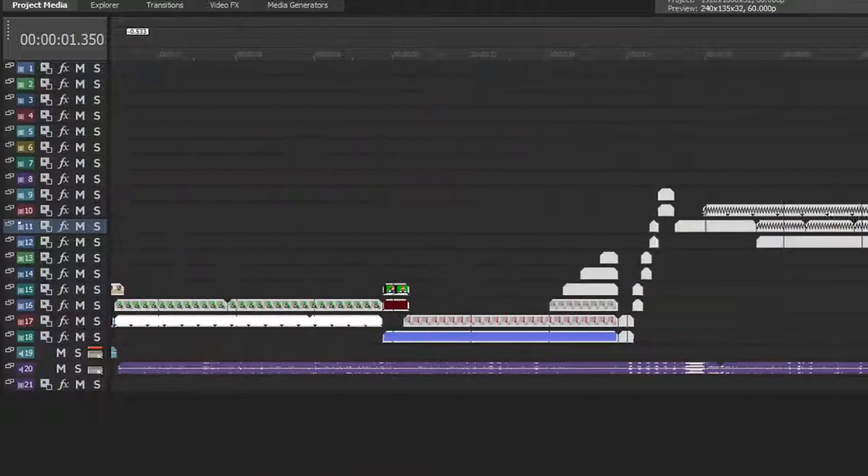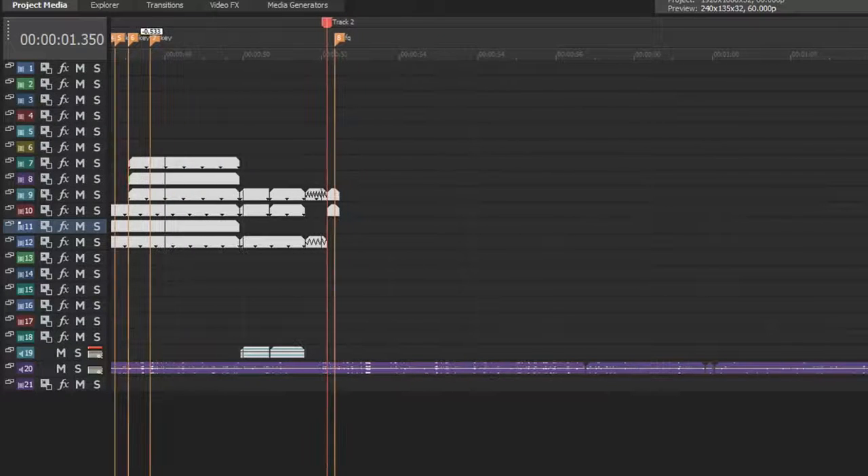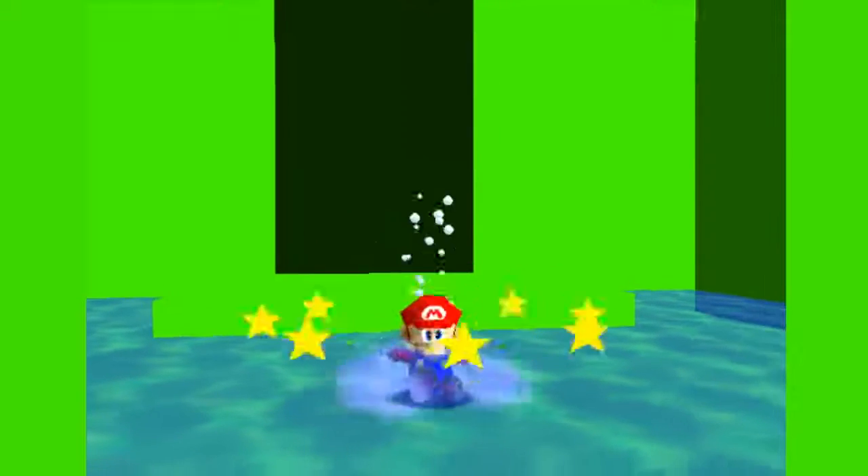I've recently been experimenting with making my own high-quality Mario 64 bloopers, and one technique I've been using fairly frequently is chroma key. The two best methods I've found for getting chroma key footage out of Mario 64 are by using a special save state that someone made, or by making your own ROM.